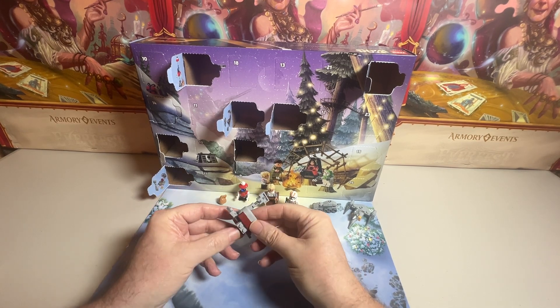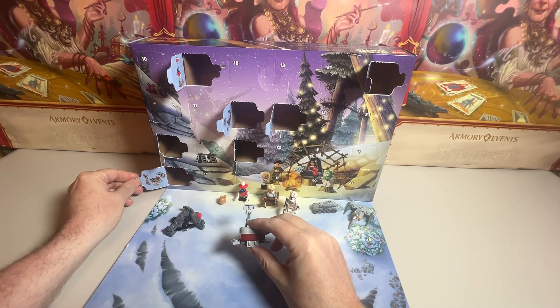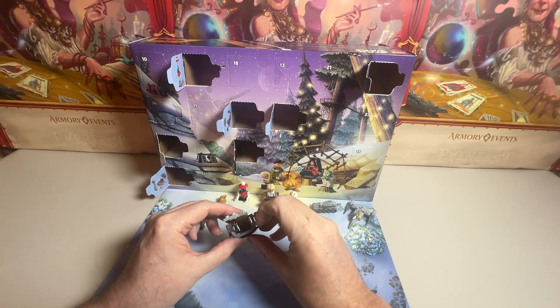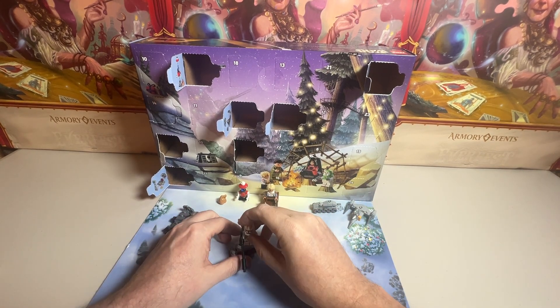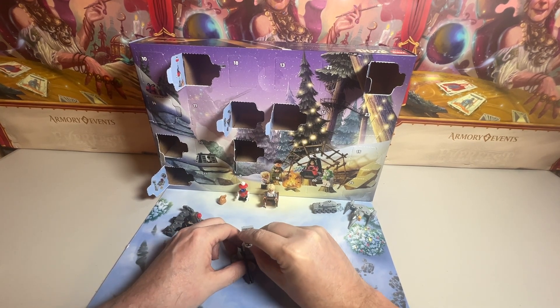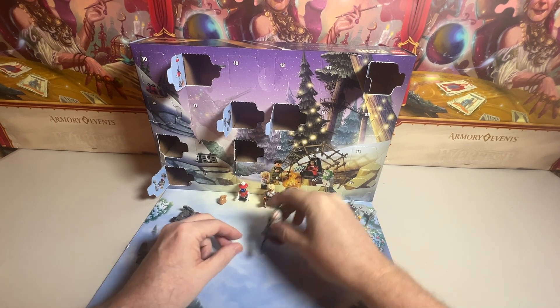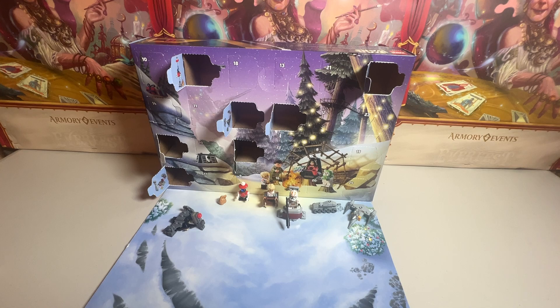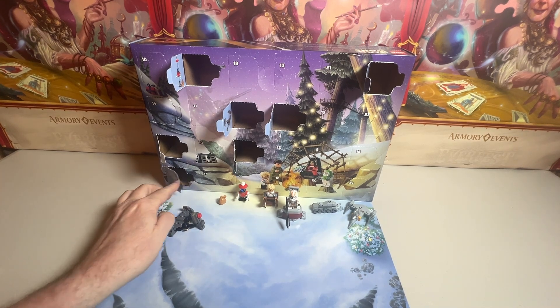I don't know what this is — oh, okay. So this is the thing that they showed the trooper in. This is his little thing, because he was day six. So day seven, we got him. Now we got his little guard area. There we go. We did it. That was day number seven.